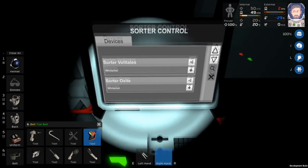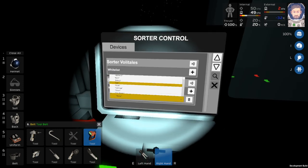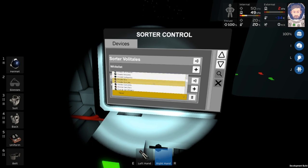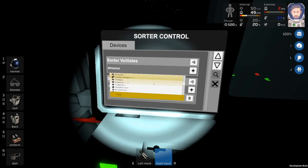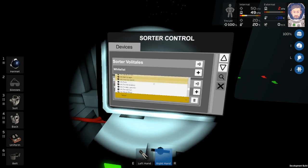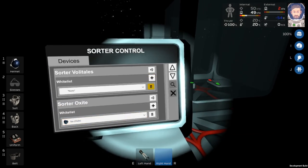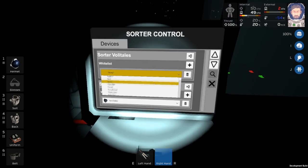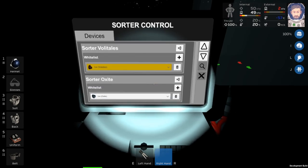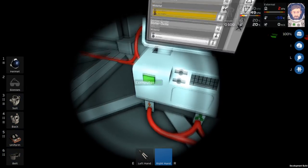So we should be able to see this — oxide, whitelist. There are just a ton of options here. I wish you could type to search. We're going to have to find oxide. I'm pretty sure it's pretty far down. It looks like I found it here — so the first one is oxide. And then over here we're going to whitelist volatiles — that's all the way down again. So then anything else we throw in here should just get pooped out the other side.